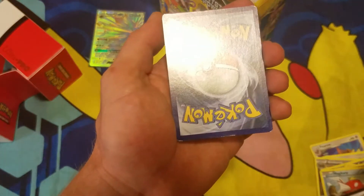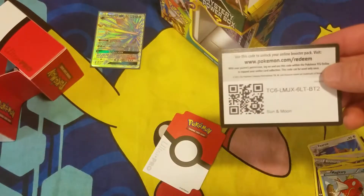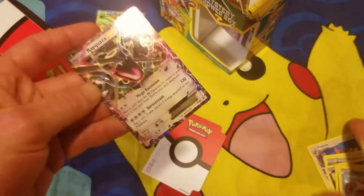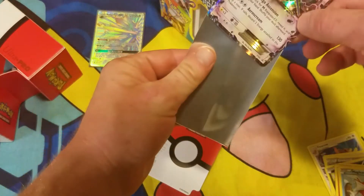Not too gone — there it is, the bottom of the card. Usually when you get these they're not in the best shape. Here's the code card — it is a Sun and Moon set, take that, have fun with it. We did get our Quagsire and I actually do have my sleeves here today. Even though it's damaged, we'll still put it in the sleeve.